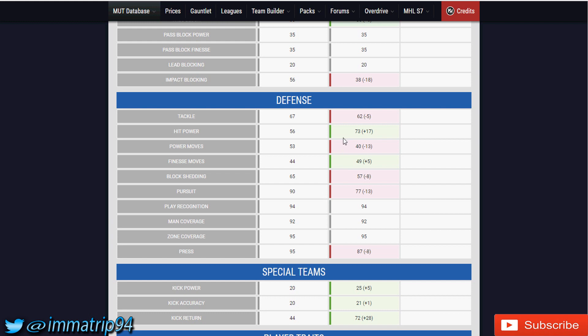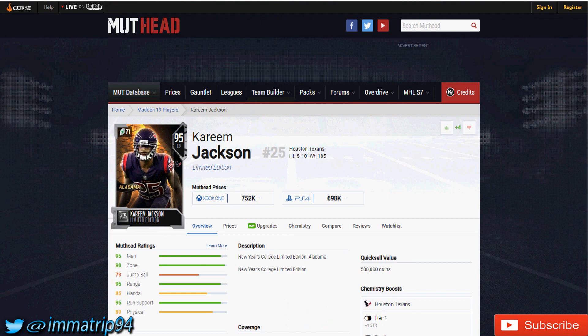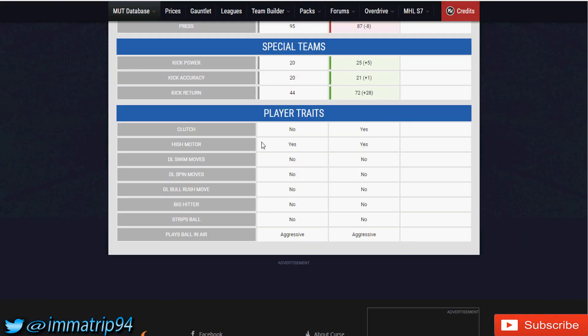The big boy stats favor Kareem Jackson — pursuit is plus 13, block shedding is plus 8, and 65 block shed for a cornerback is pretty damn high. Finesse move and hit power actually go to Darius Slay — 73 hit power is decent, he'll come up and lay a hit on a running back. But Slay only goes for about 275K, so don't spend 752K on Kareem Jackson when you can get someone for way less. In player traits, Slay is actually more clutch than Kareem Jackson.